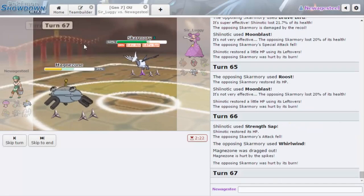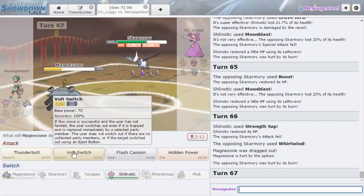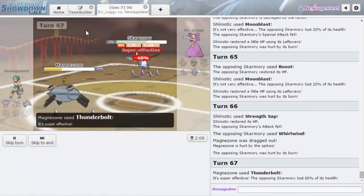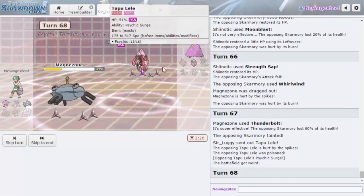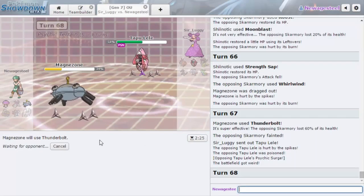I want to go for another Strength Sap so Brave Bird does even less. He Whirlwinds me! I don't know why he hadn't done that earlier. Here's the thing — I get knocked out either way. So my best play is just Thunderbolt here, knock out Skarmory, and have Shiinotic at as much health as possible. But I'm pretty sure it doesn't matter. We got Tapu Lele so low too — it really sucks. He will get to knock us out with Psychic.